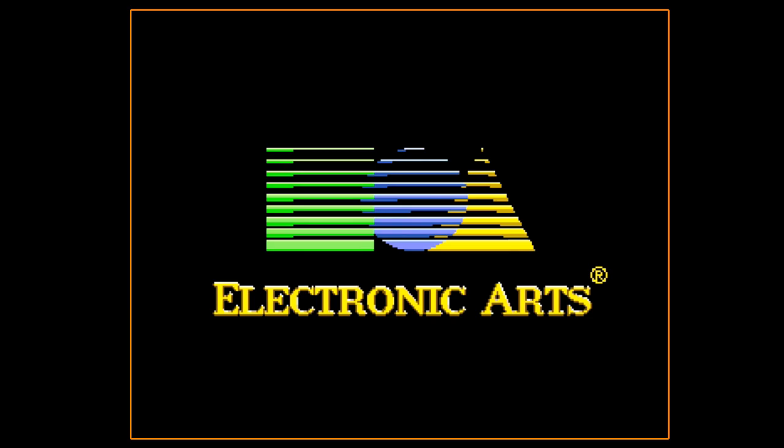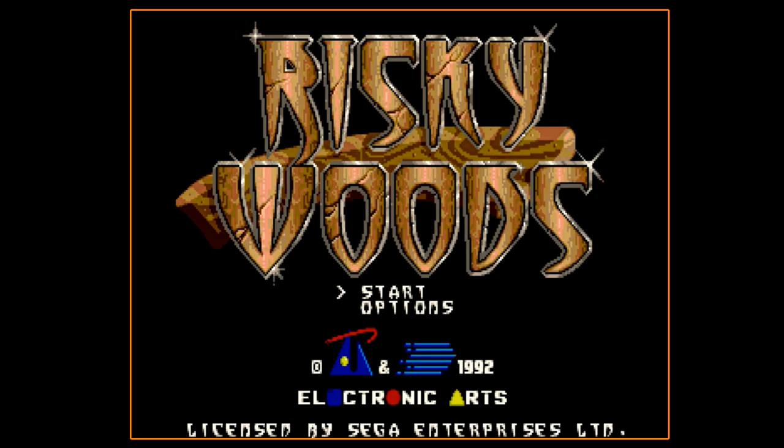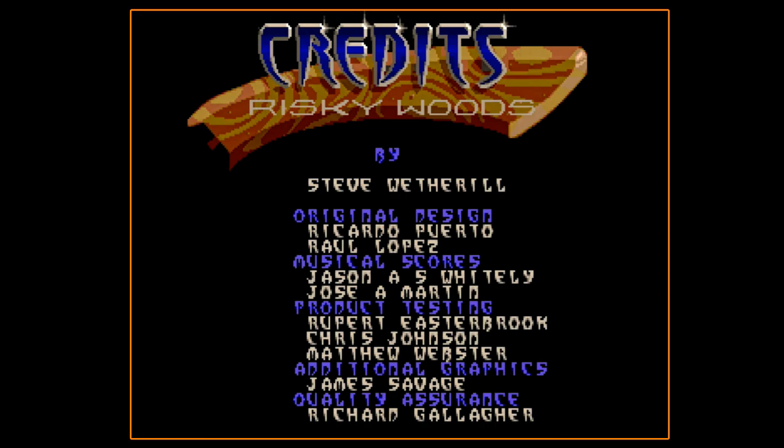Hey everyone, Austin here again with another Let's Play video. Today it's going to be Risky Woods for the Sega Genesis. This is a side-scrolling action platformer in the vein of classics like Ghosts and Goblins and Ghouls and Ghosts — a bit of a run-and-gun with platforming elements. It's a really fun game.